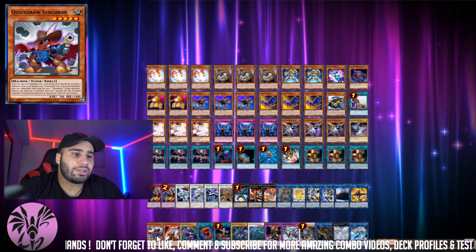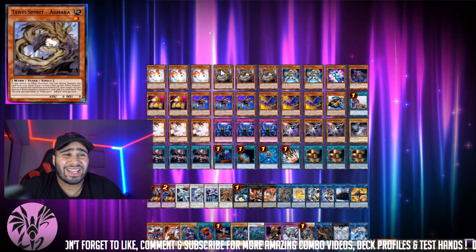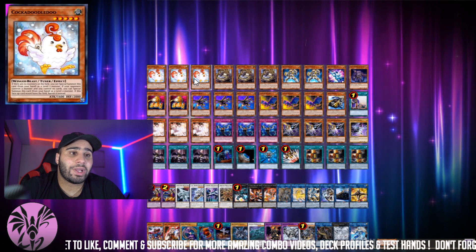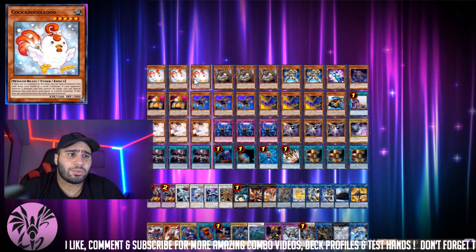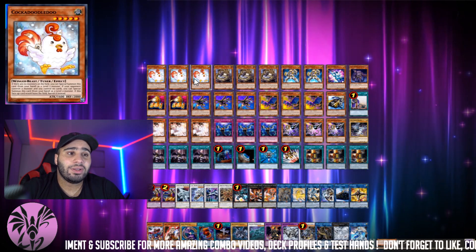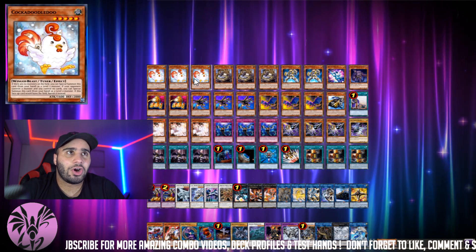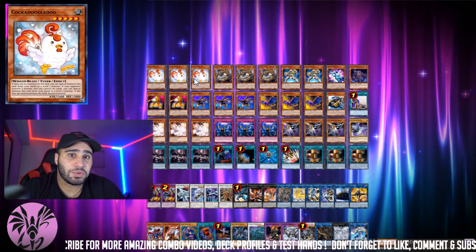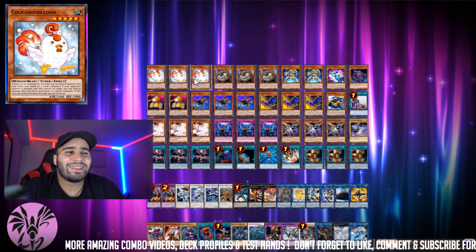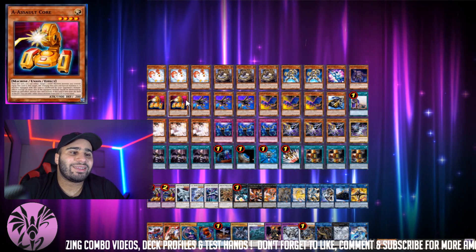Quickdraw Synchron is a good idea if you just want more special summons, because these kind of conflict with each other. Cock-a-Doodle-Doo was indeed played because of Ancient Fairy Dragon, and then Ancient Fairy Dragon was actually banned during that format involving Spirals as well, because they were doing unfair things — they were popping Ravine, which was like a one-card Ancient Fairy Dragon because of Destrudo, and then you'd get the Spiral field spell and just pop off. It was BS indeed.